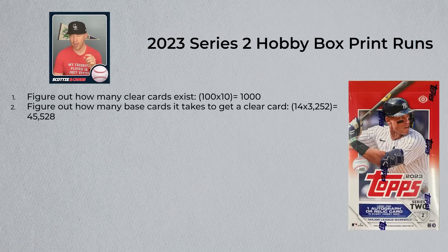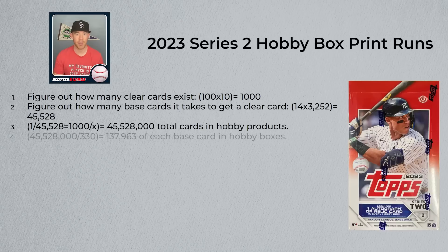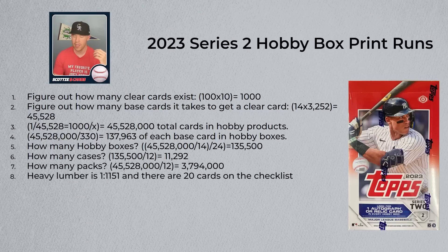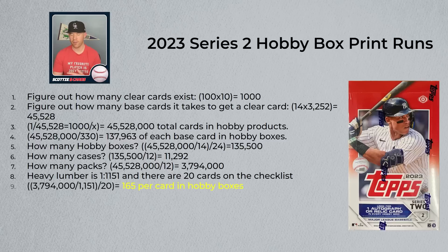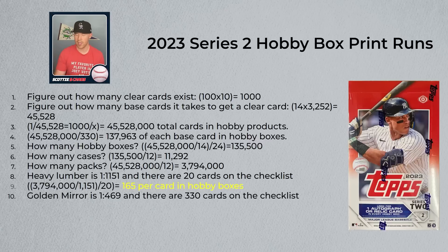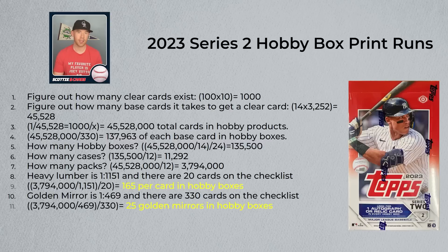Let's look at some more print run math. I took the total number of base cards from the print run and divided by 14 cards per pack, then divided the number of packs by 24 — there are 24 packs in a hobby box — arriving at about 135,000 hobby boxes, roughly 11,000 to 12,000 cases, and about 3.8 million packs total. Heavy lumber is one in every 1,151 packs, and there are 20 cards on that checklist, which means there are about 165 heavy lumber cards per player in hobby boxes alone. For golden mirror short prints, while they are an easier pull, there are 330 of them, which means there are only about 25 golden mirror short prints of each player in hobby boxes.